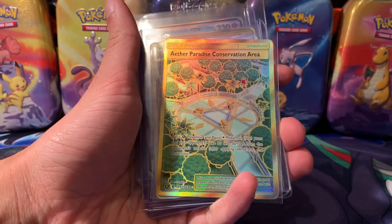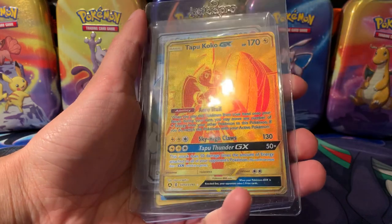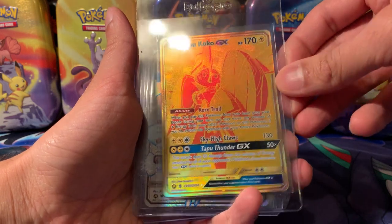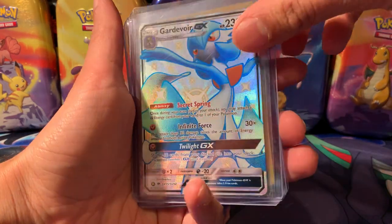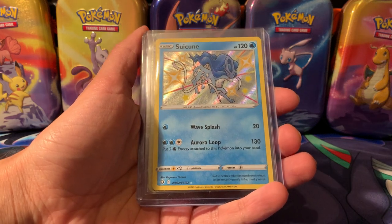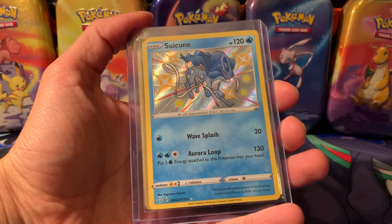Wimpod Shiny — I actually pulled this one last weekend which was pretty nice. Aether Paradise Conservation Area gold card, Aether Foundation Employee full art, Tapu Koko gold card — so I'm just missing Tapu Bulu from the collection, which is just coming as we speak. That's a beautiful gold card, probably my favourite gold card out of the lot. And we've got Suicune from Shining Fates — the third chase card from the set, alongside Shiny Charizard VMAX. I've pretty much completed Shiny Fates.